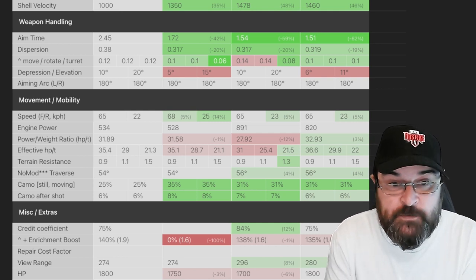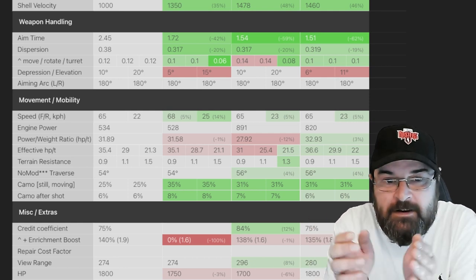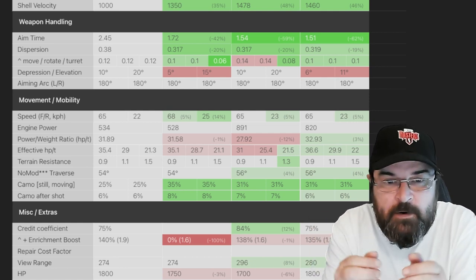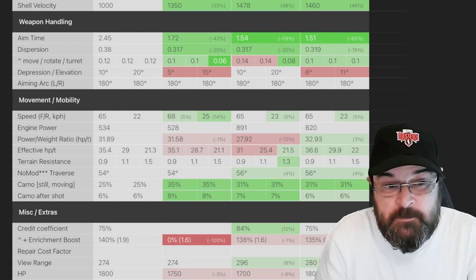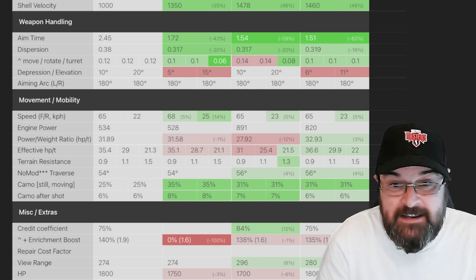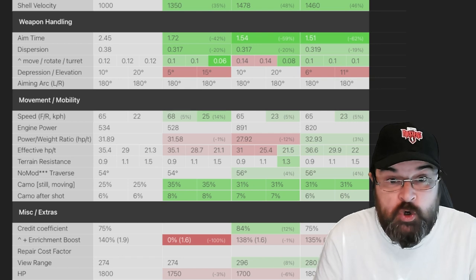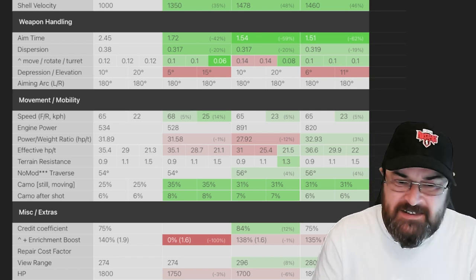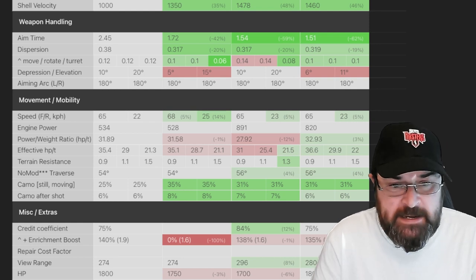Dispersion at 0.38 is massive — it's going to spread quite wide, whereas the others sit around 0.31. That's a lot of dispersion. Gun depression is better than the T100 LT and the Bat-Chat, equal to the Vickers — 10 degrees of gun depression in this thing is pretty nice.